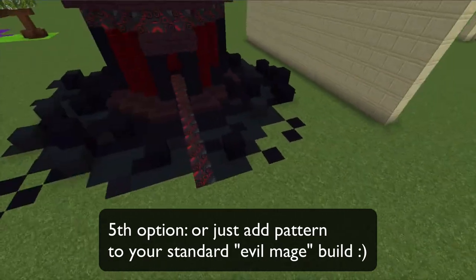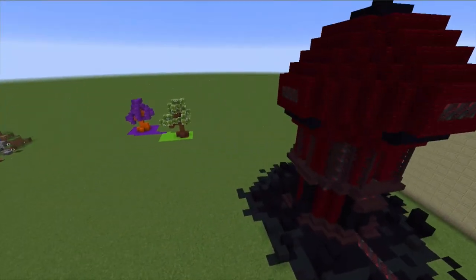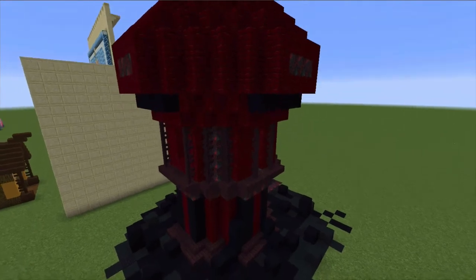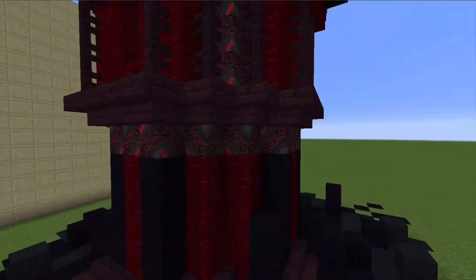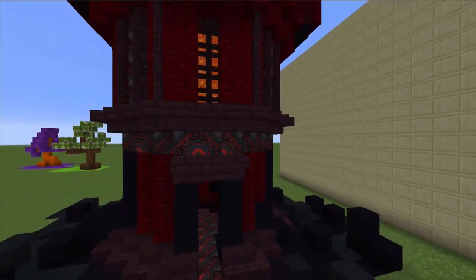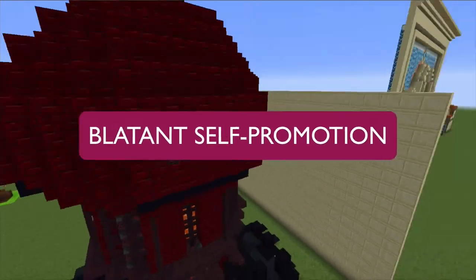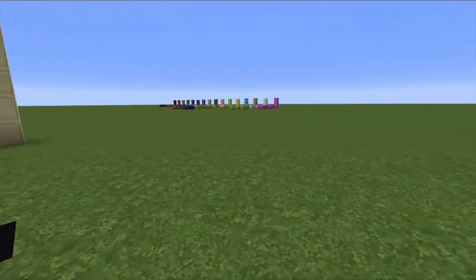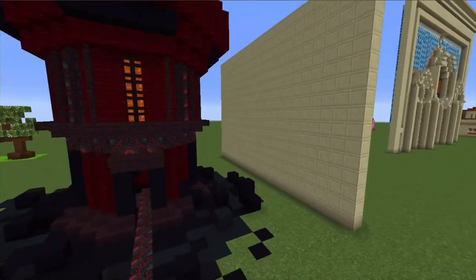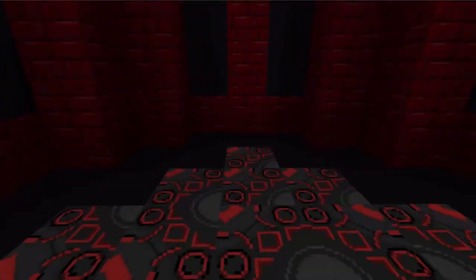Now let's look at popping up your standard evil build. Everybody needs an evil mage wizard tower in their build, and this is one with some style. I'll also plug another tutorial I did on making domes and arches — link below — which will help with this kind of build. In terms of my fashionable dark mage tower, I kind of dig it.